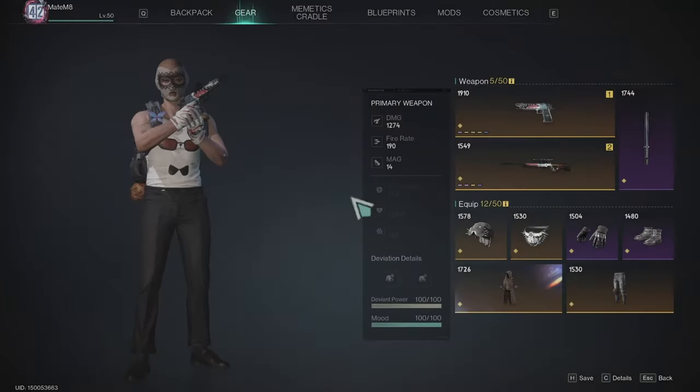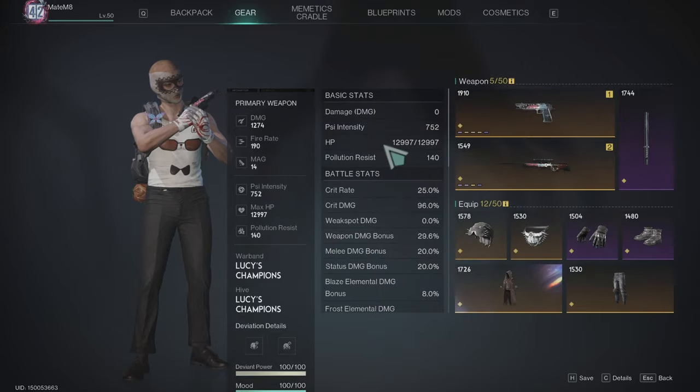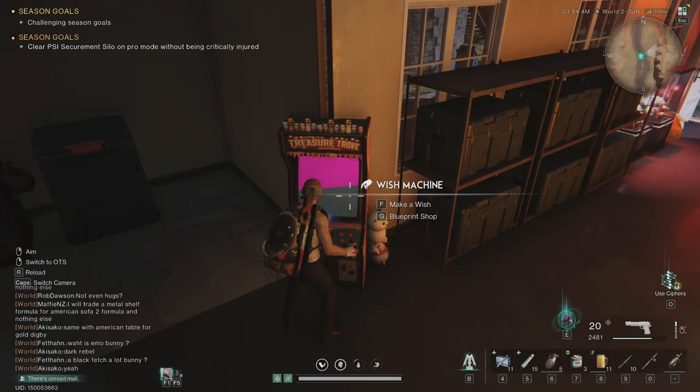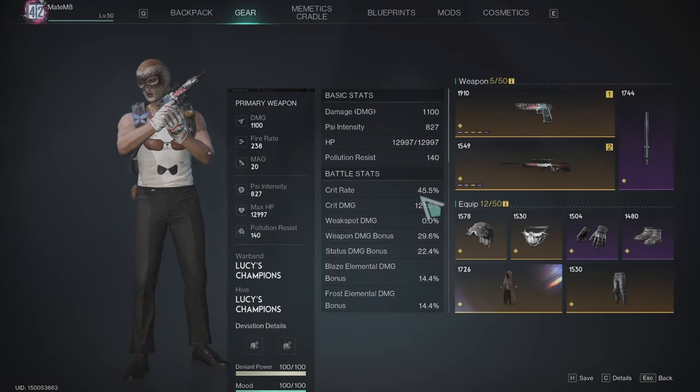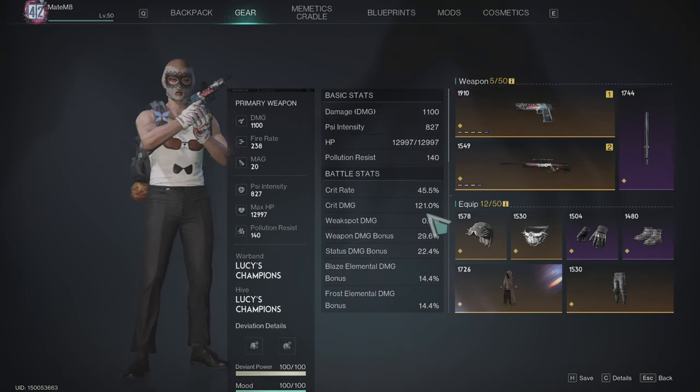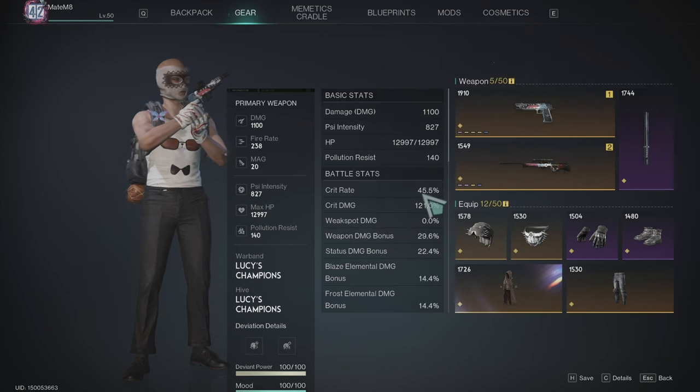I want to finish my setup for the Javs pistol. I need to equip it in hand — just to quickly show you. This is my stats now: 45 crit, and this is crit damage. When this activates it's gonna be 80% guys.